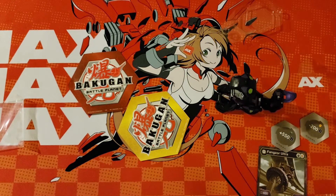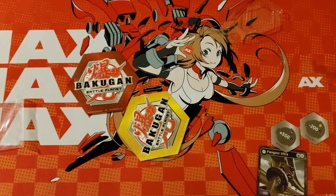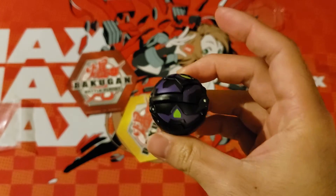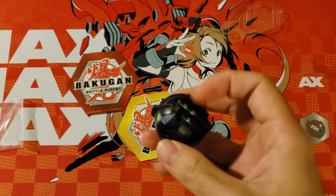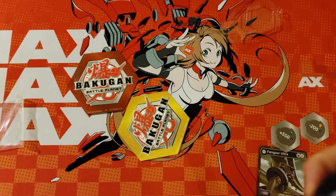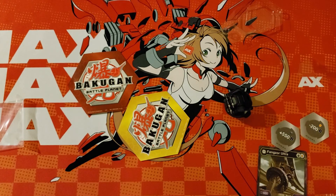So that was the Darkest Fangzord Ultra — a very simple and very good-looking Bakugan, and one of the easiest to close. On the scale it is a one to close, so very easy. A very powerful Bakugan too when you pair it up with the Shadow Strike and the sacrifice mechanics that normally go with Darkest Bakugan. Thank you all for watching, and I hope to see you again next time. Goodbye.